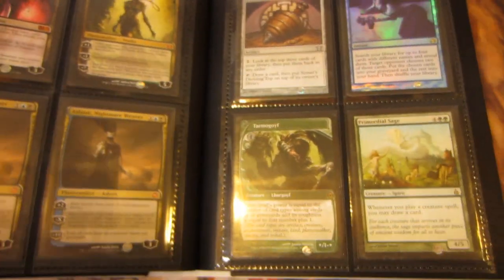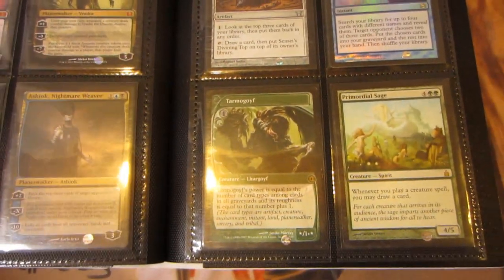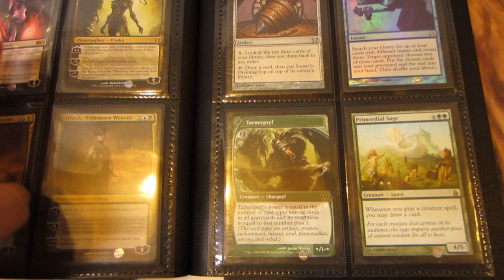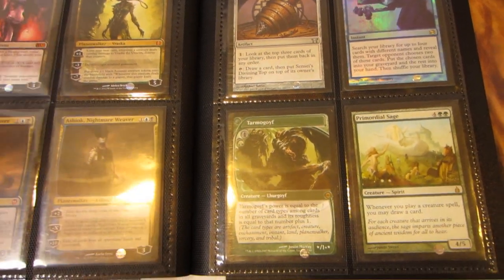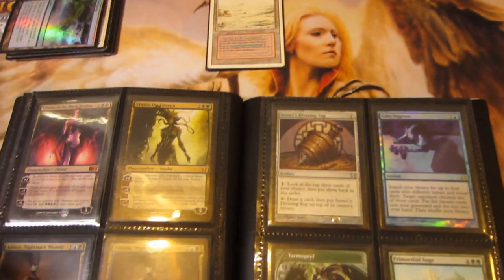Really trying to get my hands on a Mana Drain, maybe a Mana Crypt, Foil — just check out that Wants List, there's a lot of stuff there. Thanks for watching guys, and have a nice day.